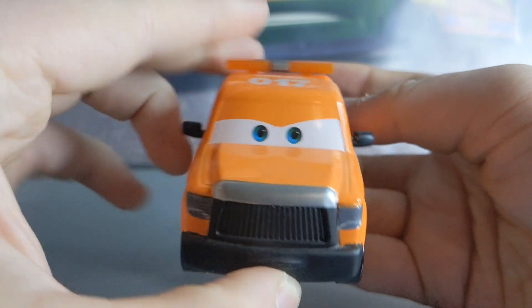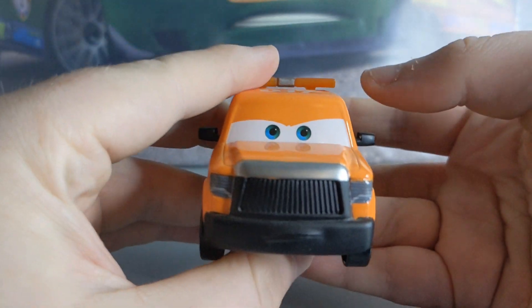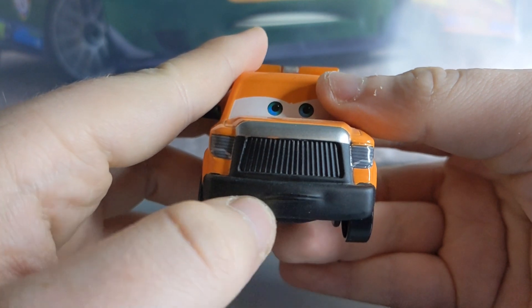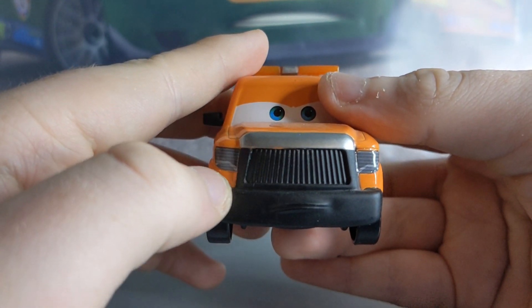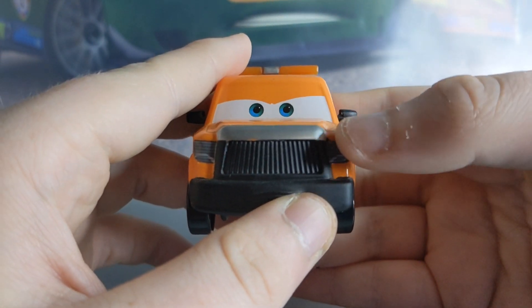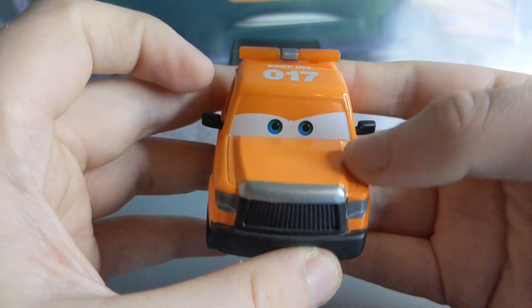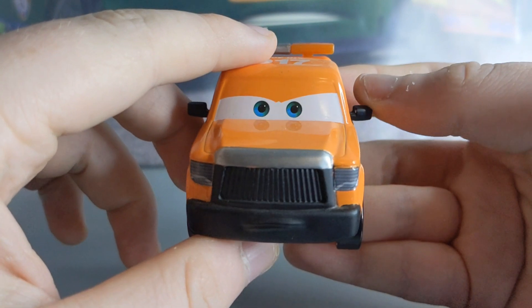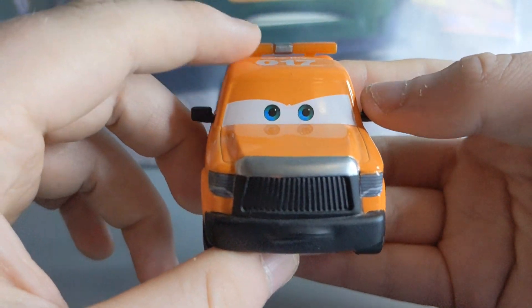He's got this very nice determined expression. As we can see, his mouth is down here with the nose, and you can see the headlights too. He's got two mirrors on the side as well. Blue eyes and orange all around to match the diecast — orange eyelids.